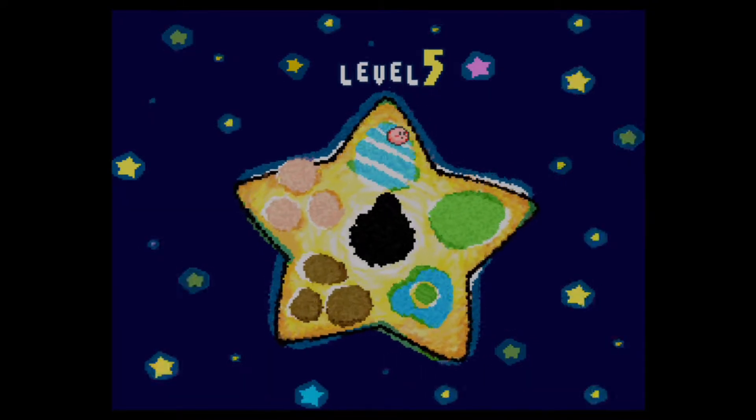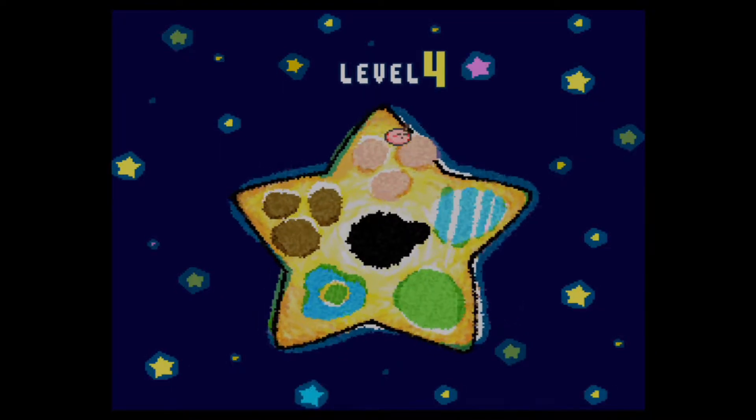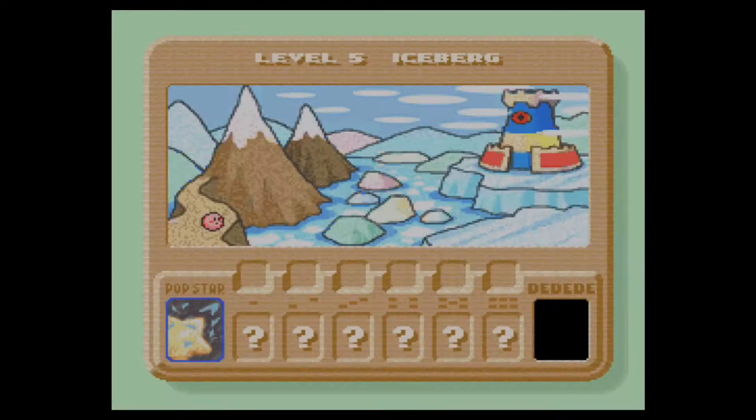Excluding if you're actually trying to get yourselves all of the heart stars. Now we can jump into World 5. I just want to clarify things right away though — at the end of this video, I'm going to be doing things quite significantly different compared to previous Kirby Let's Plays. I'll talk more details once we actually get into this world. It's Level 5, Iceberg — a similar world name to Kirby's Dream Land 2, except it was World 4 there, and now it's World 5.